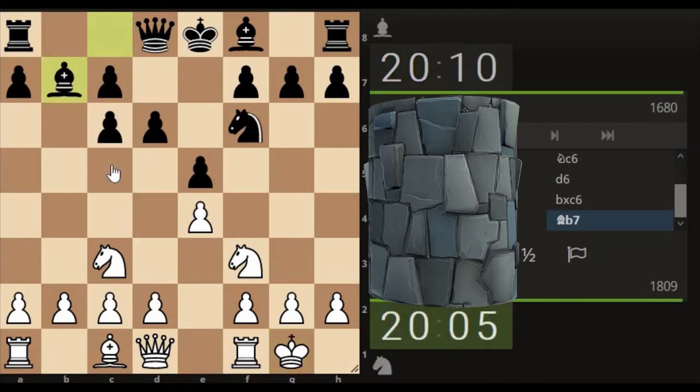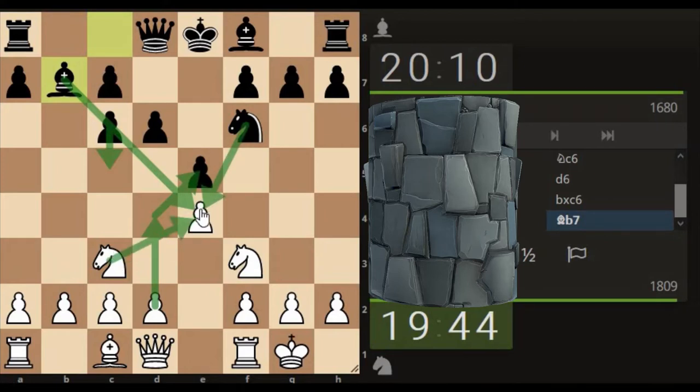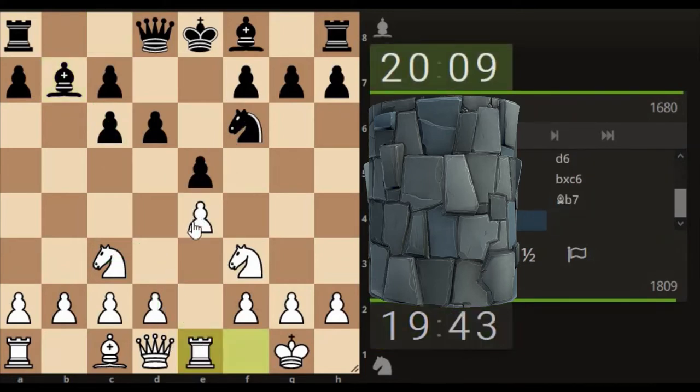I feel like I've not seen this position for a while. He's looking at x-raying through to this pawn here. So if he pushed here, he drops — take, knight takes, knight takes, bishop takes — so we kind of lose out there. Bring the rook here first, supporting the pawn.